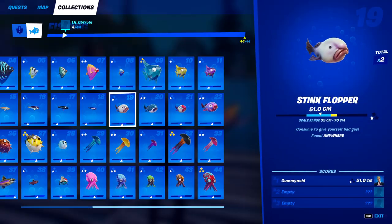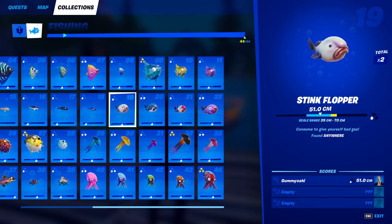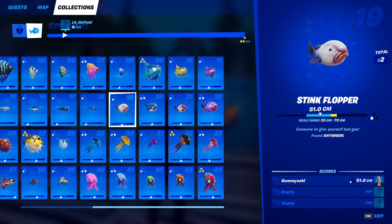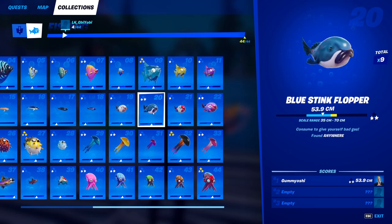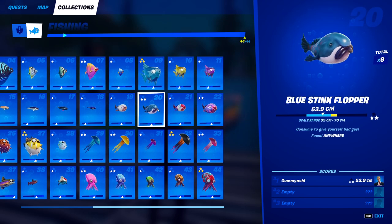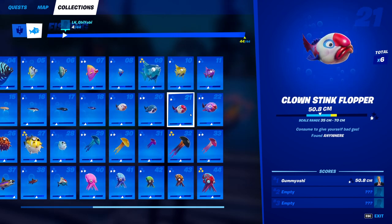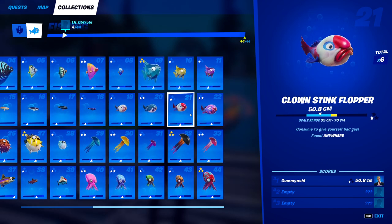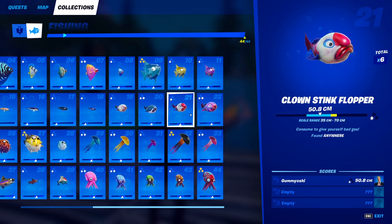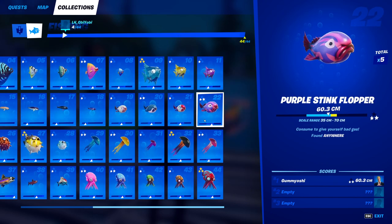For the base stink flopper, this guy does not have any colors — he is not a variant at all. You can catch this guy anywhere, no pro fishing rod required. Literally go to any fishing hole and you will eventually catch the stink flopper. For fish 20, the blue stink flopper, you can catch this guy anywhere on the map as well — no special fishing rod required. For fish number 21, the clown stink flopper, like the other two stink floppers you can catch this guy anywhere with a normal fishing rod or a harpoon gun in a fishing hole.